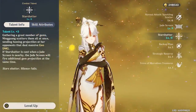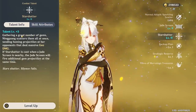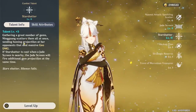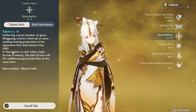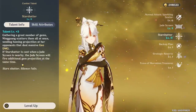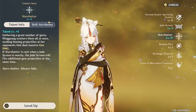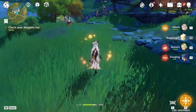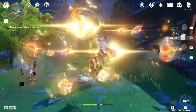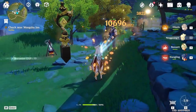Last, the ult — Star Shatter — is Ningguang's main burst ability. It shoots tons of homing gem projectiles at one target, dealing massive Geo Damage. If you cast this when a Jade Screen is nearby, the Jade Screen will also shoot additional gems at the same time. It is very important that you only cast your ult when your Jade Screen is up to deal extra damage. In-game: I summon the Jade Screen, walk through it, then shoot the ult, and you can see all the missiles plus extra missiles fired from the screen.